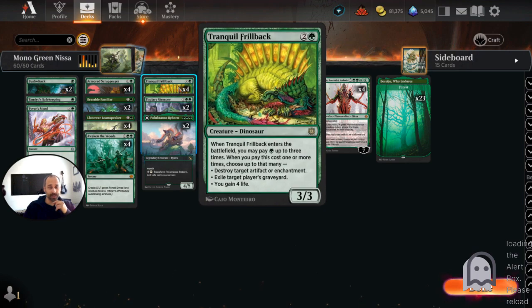We're going to pause on the ramp front and talk about staying alive. Tranquil Frillback is an interesting dinosaur — a 3/3 for three. When it enters the battlefield, we can pay a forest plus one green mana up to three times to choose effects: destroy a target artifact or enchantment, exile a target player's graveyard, or gain four life. The life gain is obviously great against aggressive decks, and the graveyard exile helps against reanimate and domain decks.